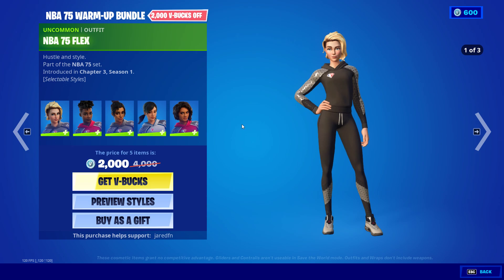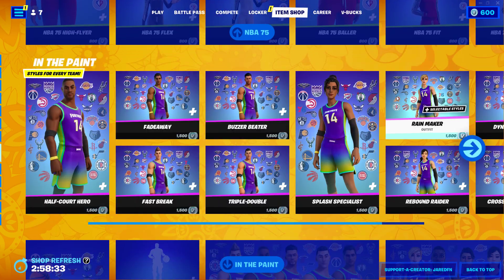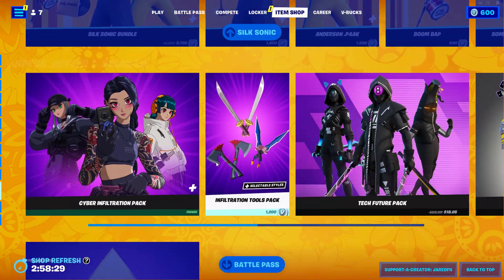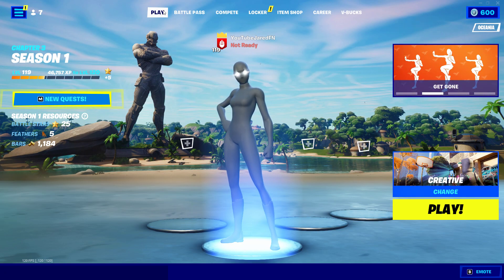We've also got the NBA skins in Fortnite still in the shop, so make sure you guys pick that up with code GRFM if you're doing that, or if you want a gift. Brennan Mars is still in the Fortnite item shop as well. If you guys want a gift for Fortnite, make sure you guys drop a like and subscribe, and let's get into the video.